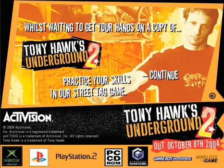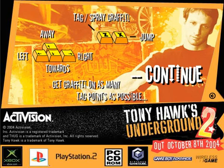When you get your hands on a copy of Tony Hawk's Underground 2, practice your skills in our street tag game. It says: move away towards left/right to get graffiti on as many tag points as possible, then X and Z. Okay, so let's give it a go.